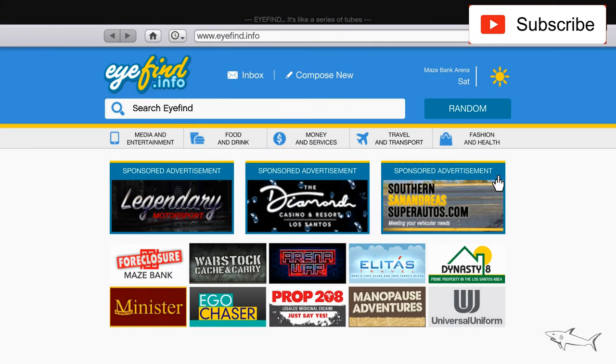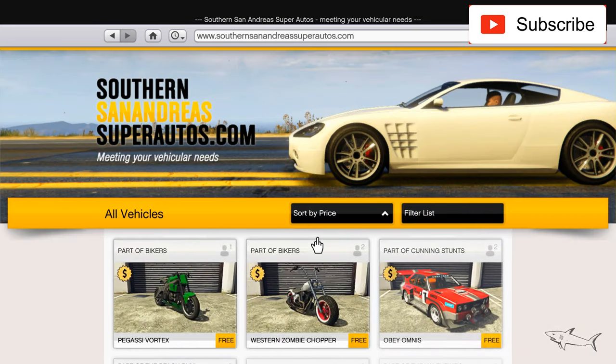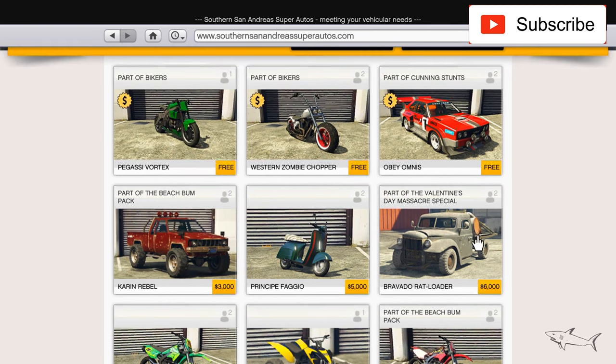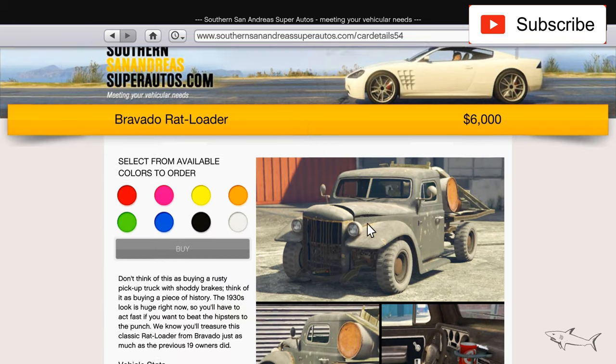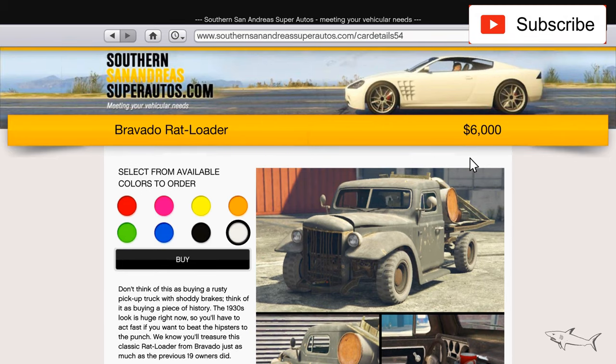Hello everyone, welcome to a new car comparison video. In today's video I will compare two very cheap but in my opinion very nice cars. This is one of the cheapest cars in the game, the Bravado Rat Loader. You can buy it for 6k, so basically nothing.